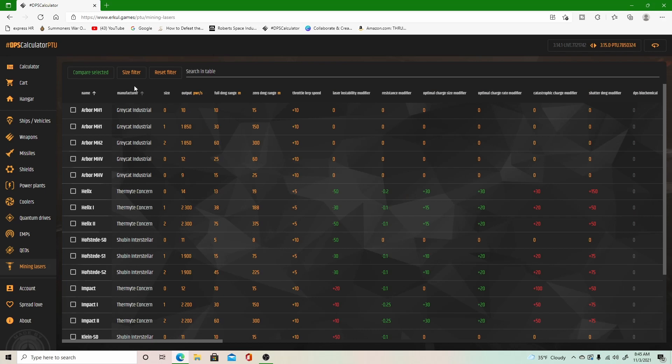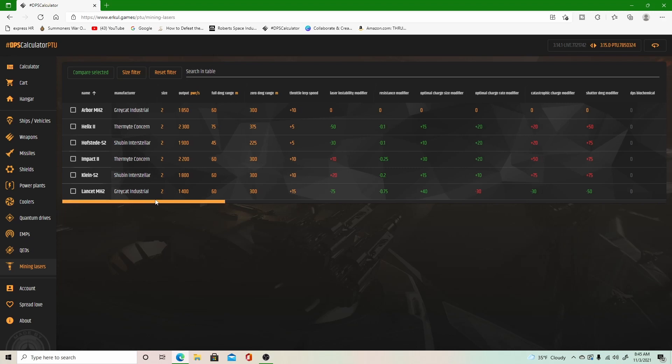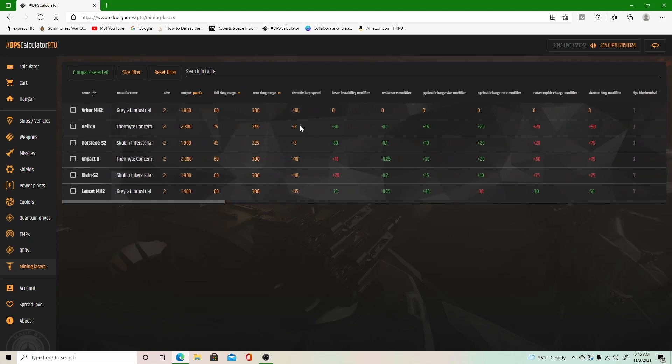Mining lasers — this is going to be for your Mole or your Prospector, because your Greycat only has the stock mining laser. It tells you the price and all the specs. For example, the Helix 2 has a throttle speed of plus 5, laser instability of negative 50, resistance of negative 0.1, optimal charge of plus 10, and so on. At the end it tells you where to get it in the game.